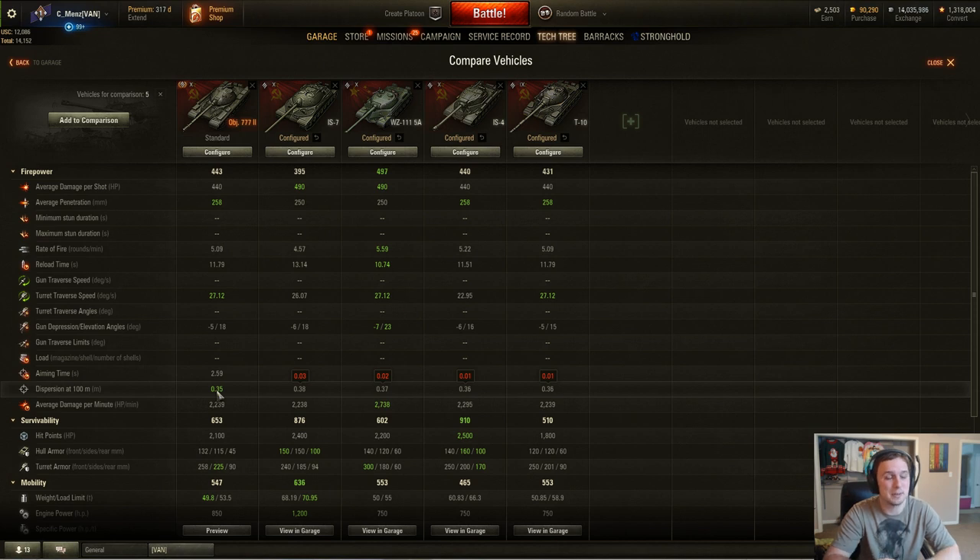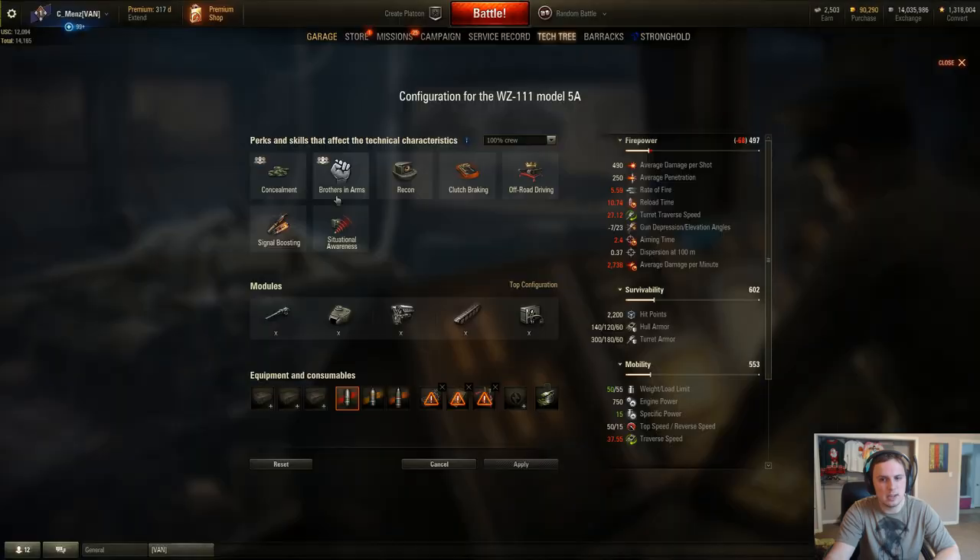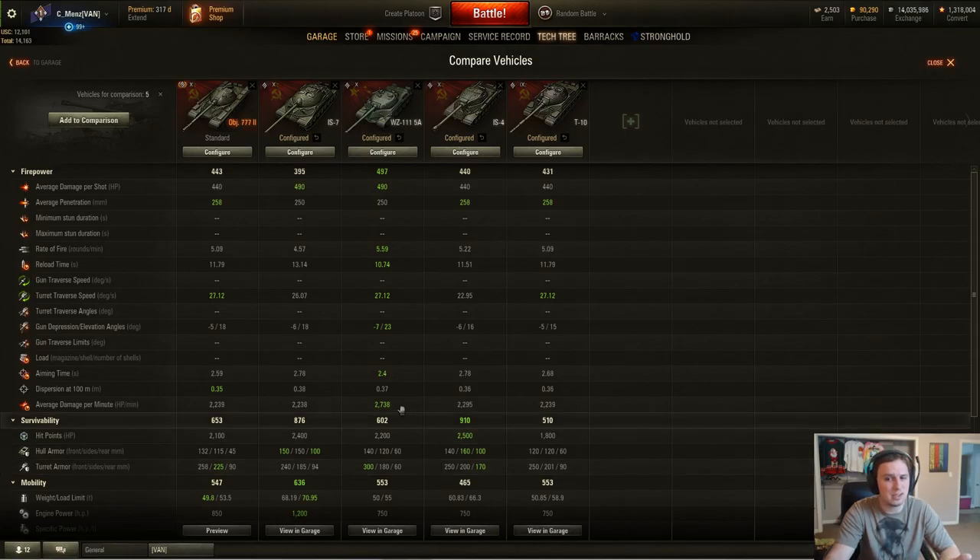Since this tank has been in the game client forever and hasn't really been updated since it first appeared, I think they'll end up maybe buffing the accuracy a little bit more, and they're definitely going to have to increase the rate of fire over the T-10 to give it at least the same DPM as, say, the WZ-111-5A. This is 100% stock, no equipment, and no crew skills. It at least needs to have around 2700–2800 DPM, because I think that's the closest tank the Object 777 version 2 will be compared to. The gun needs some updating since the game has been power-crept, and it needs a little bit of refreshing before they release it.